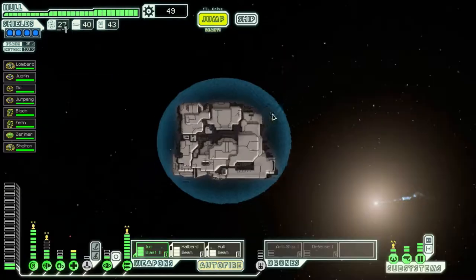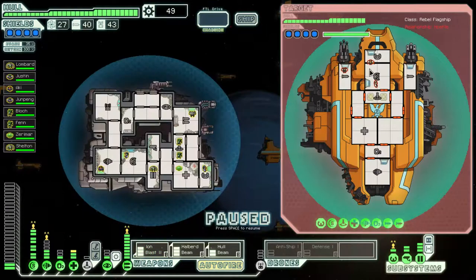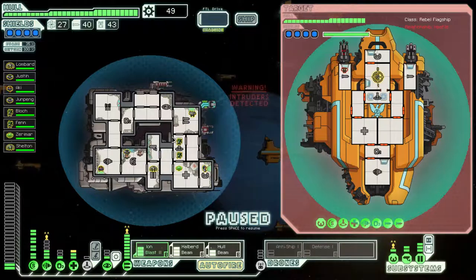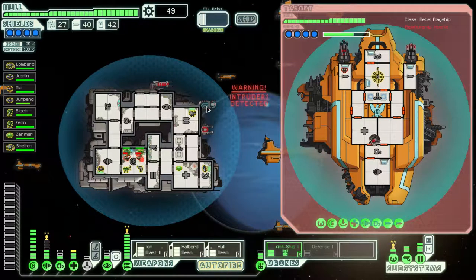Now we'll go engage him again. This time I think we'll be in a much better position. We'll only have three crewmen — he's not very likely to send them over on a suicide mission. We can't even teleport over yet anyway because of his super shield, so we'll just take this opportunity to kill the only two remaining crewmen.